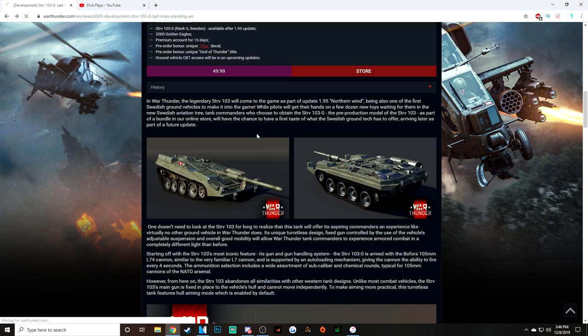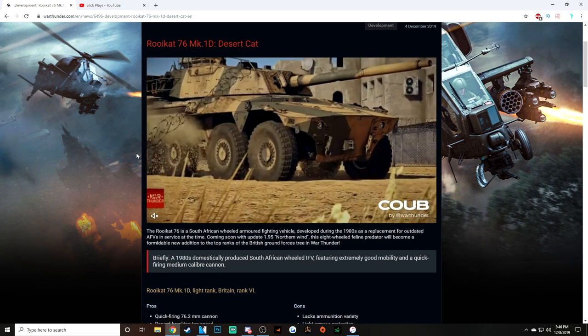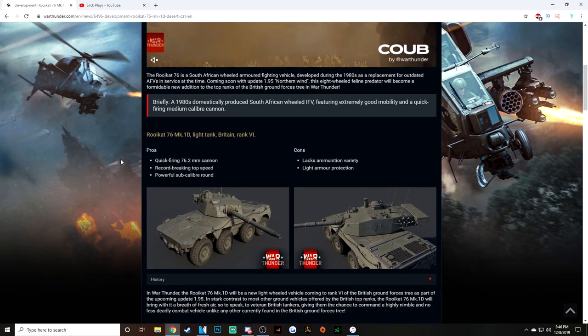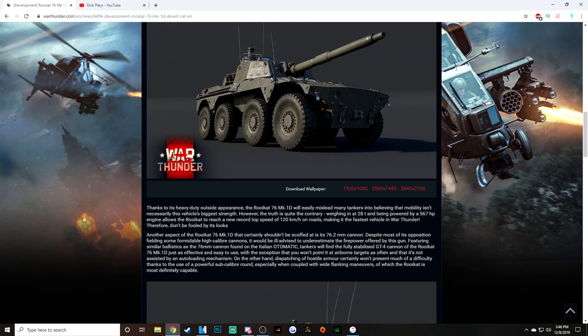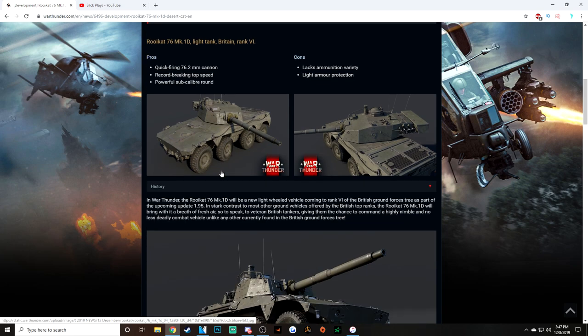Now, another vehicle I want to take a look at from the dev blog is the Rooikat. This is a South African wheeled armored vehicle, and it looks awesome. It's for the British, which is even better — and it's not premium. This is Gaijin hitting the nail directly on the head with what we need in-game: a light armored vehicle for a tech tree that has no vehicles like this is perfect. It uses a 76mm cannon similar to the automatic, so we're going to expect APDS and APFSDS rounds at around 300 to maybe 350 millimeters of penetration. It's going to be rank 6 of the British ground forces.